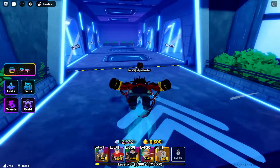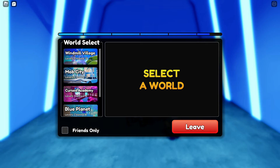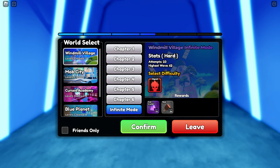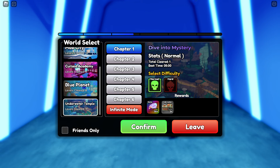The first method is completing the storyline. As a beginner you probably haven't completed it yet, and if you have, you're not really a beginner. There are six chapters and an infinite mode — infinite mode does not give you gems. Every chapter has a normal mode and a hard mode, and every time you complete one for the first time you get around 110 gems. So that's six chapters times two modes, which gives you a lot of gems overall.